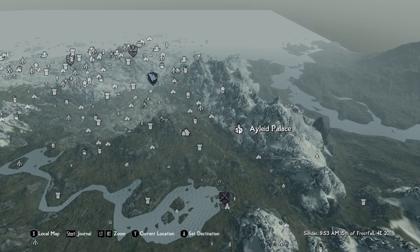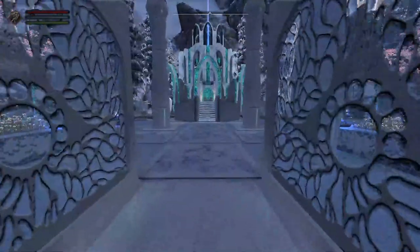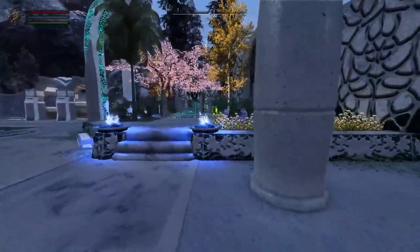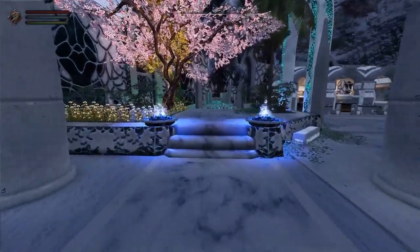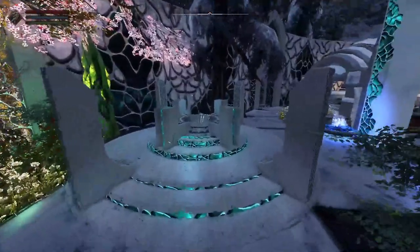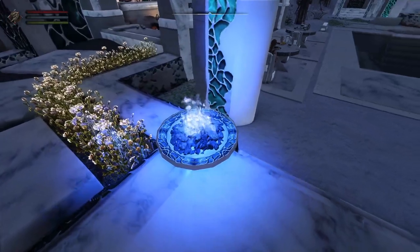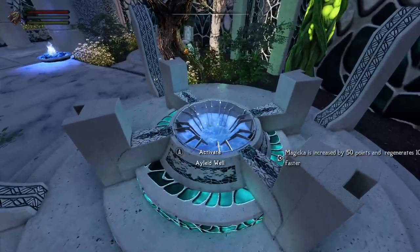Basically you download the mod and it's about 50,000 gold. The Aylid Palace is right here on the map, right next to the Last Vigil, with the closest hold being Riften. Immediately you are greeted by your typical Aylid style marvel, because the Aylids were very known for their grand architecture. I like the blue fire — I think it really fits the Aylid style well.